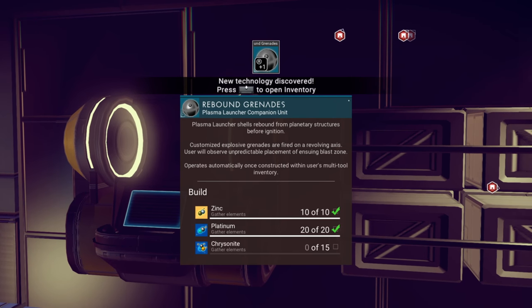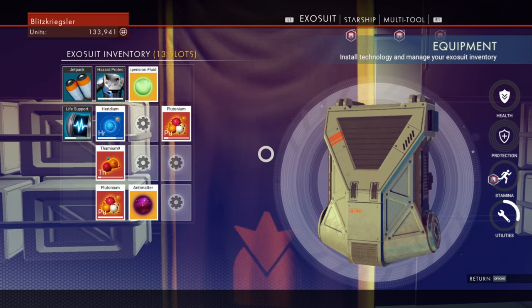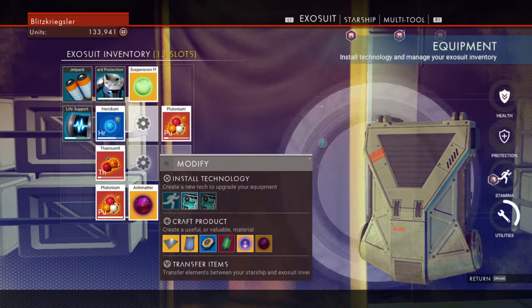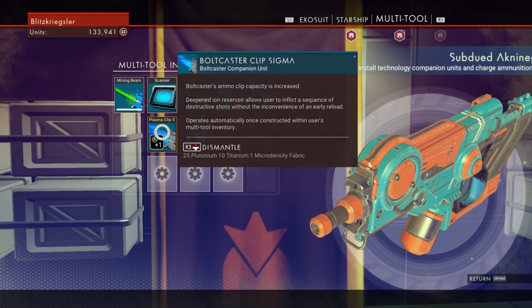Rebound grenades — ooh, that sounds fun. I can't build it yet. You guys also want me to build the plasma launcher. Let's see if we can do that. Plasma Clip Sigma? Do we already have it in here?